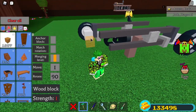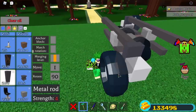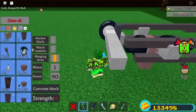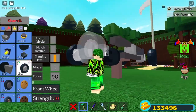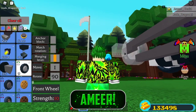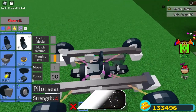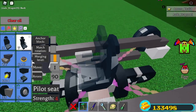Now use any block and place it at the back. Place around 4 of them and then you can place another rod just to keep with the design. Take some wheels and place them at the front just like this. Now you can place a pilot seat in the middle, but make sure it doesn't touch the wheels — it's in the middle.